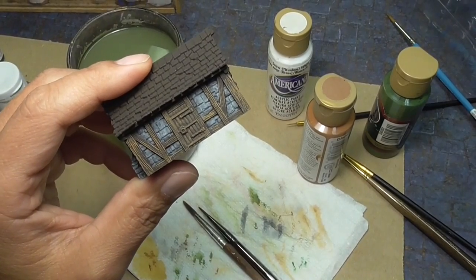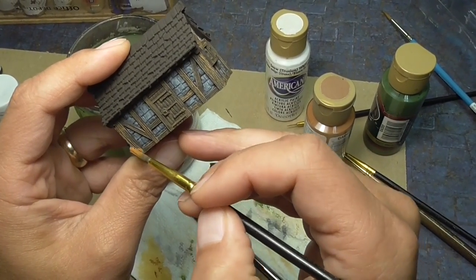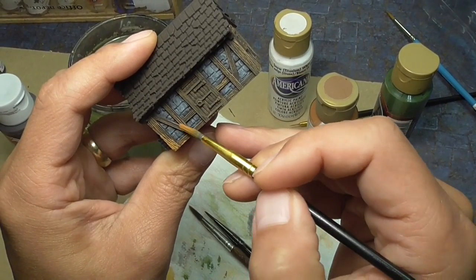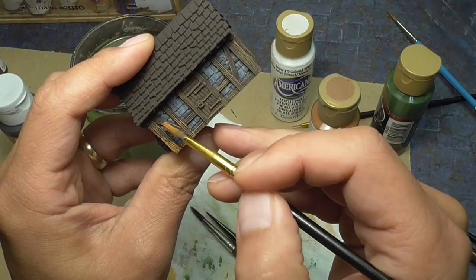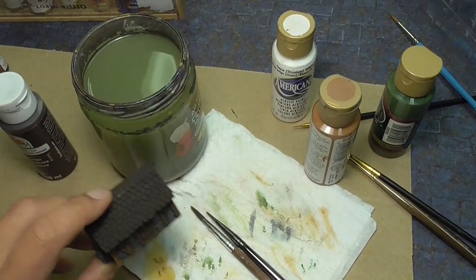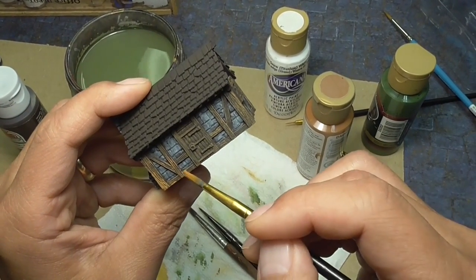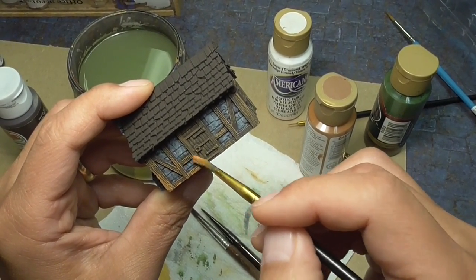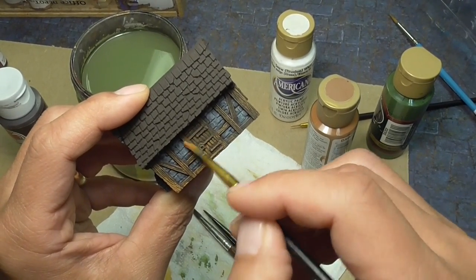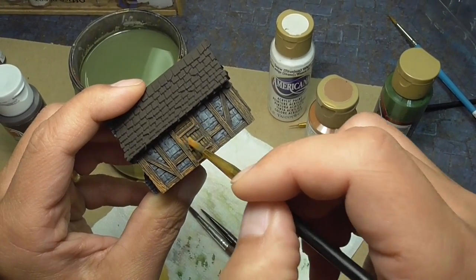After it dries, you might want to go back and do a second coat just to brighten it up a little bit. I like doing it more towards the bottom because that's the part you're going to see when it's on the ground. I tend to lighten it up towards the bottom, and then I redo the doors just to make sure they're brighter overall.